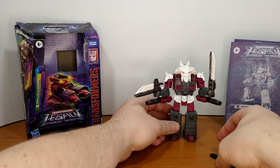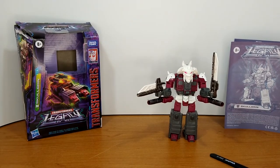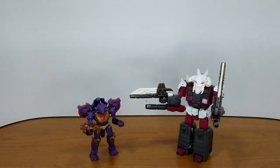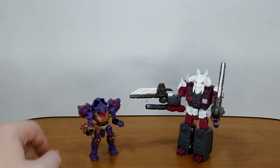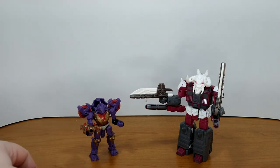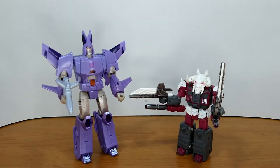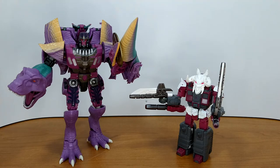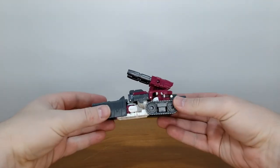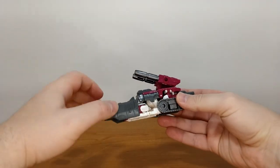Now for size comparison: here's Skaldrin with core class Iguanus — the paint and details on Iguanus are really good with more of an organic feel, kudos for the core class. Both modes are amazing on that one. I wish Skaldrin's alt mode had been as good. Also shown: Voyager class Cyclonus from the Kingdom line, and Leader class Beast Wars Megatron also from the Kingdom line.